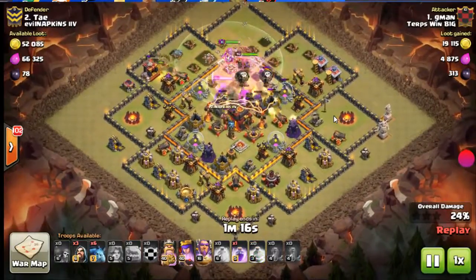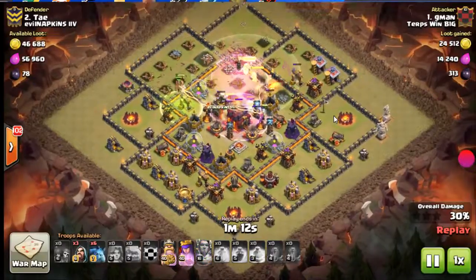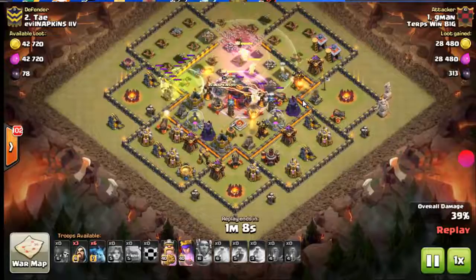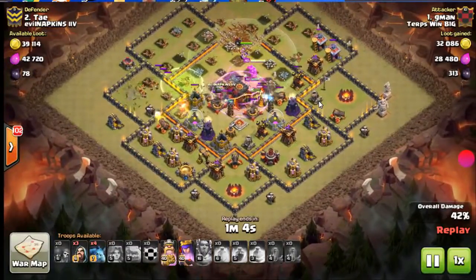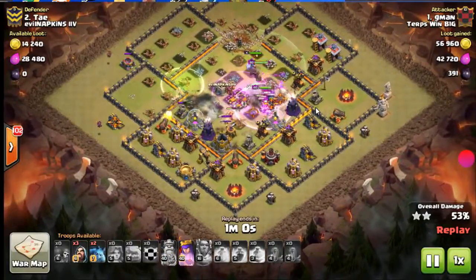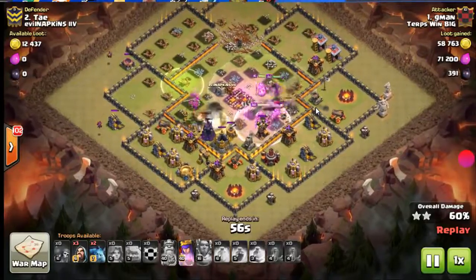The loons target the golems while the queen shoots them down, and then the valkyries jump back into the core. Not sure if he had planned on using that jump there, but that was a really good adjustment. There's some cleanup minions and valkyries just running around to get all that damaging stuff.